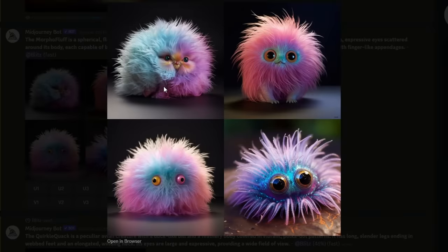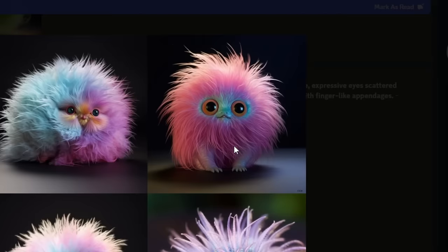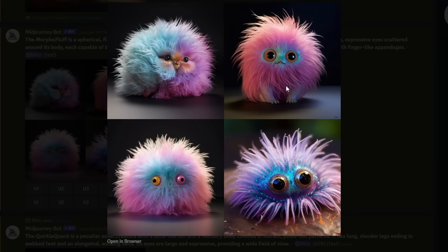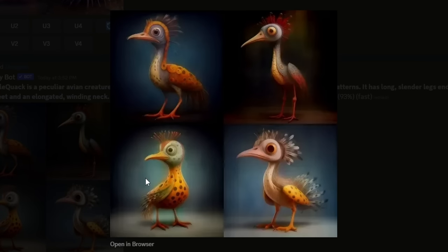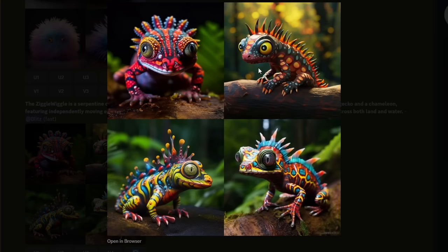So we have the Morphle Fluff — this guy is kind of incredible, maybe a little bit dangerous. Then the Quirkle Quack, which just kind of looks like a regular dodo bird. And the Ziggle Wiggle — look at that dude. I would totally love a stuffy of him.